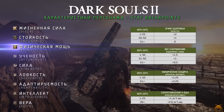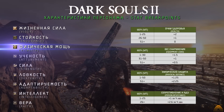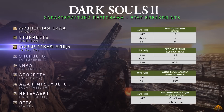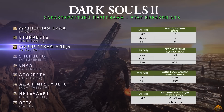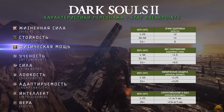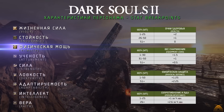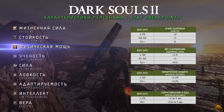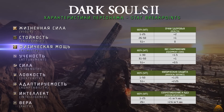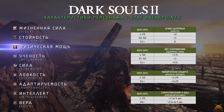Vitality — физическая мощь — влияет на очки здоровья, вес снаряжения, физическую защиту и сопротивление к яду. По здоровью: с 1 по 25 — 2 единицы, с 26 по 50 — 1, после 50 — 0. Вес снаряжения: с 1 по 30 левел — 1,5 единицы, с 31 по 50 — 1, после 50 (брекпоинт) — лишь 0,5. Физическая защита: с 1 по 50 — 1,25, после 50 — 2,25. Сопротивление к яду: с 1 по 25 левел — 1 единица за каждые 4 уровня, начиная с 26 — 2,6 единицы за каждые 4 уровня.